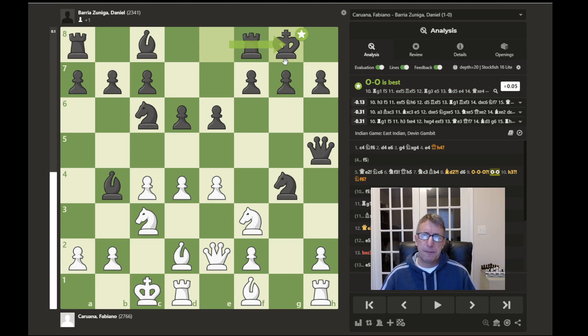The computer says that castling kingside is best, but it is pretty risky. This bishop is aimed up here, the knight and queen are close to the kingside, and this rook could jump to this half-open g-file aiming at the king. Eventually the other rook could swing over as well, so this may be dangerous for Caruana's opponent to castle on this open kingside.